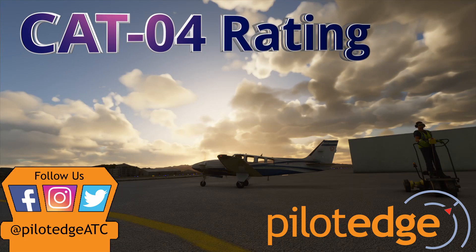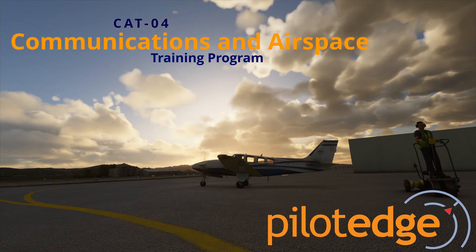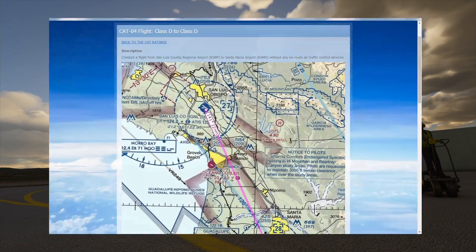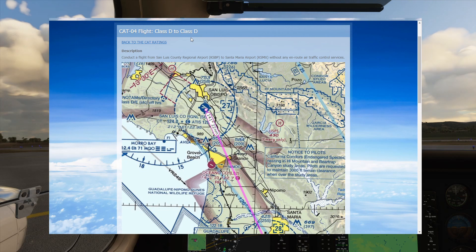Hello everyone and welcome to the CAT 4 rating. This is the fourth flight in the communication and airspace training program on the Pilot Edge network. Today we're flying from a class delta airport down to another class delta airport, so we're going to be talking to two different control towers but no ATC between the two airports.